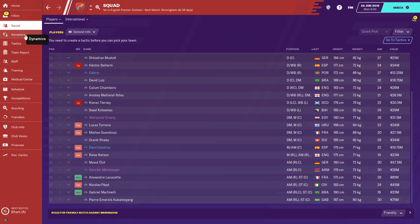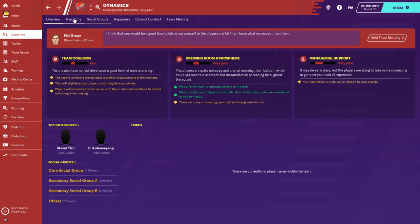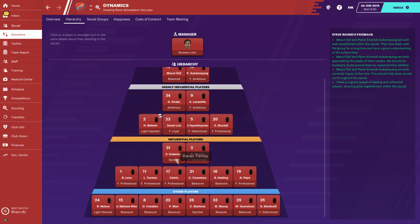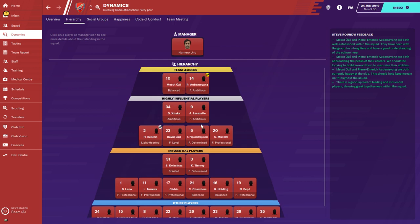First thing when you are making tactics, and a lot of people are making a mistake here - you must check your team dynamics and hierarchy. This is a very important part and it can reflect on your results. Here we have team leaders Mesut Ozil and Aubameyang, highly influential players, and other players. You will make a big mistake if you sell one of the highly influential players - your team needs the leaders on the pitch.